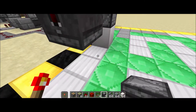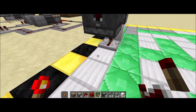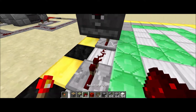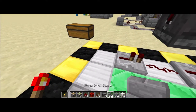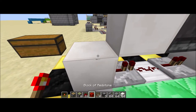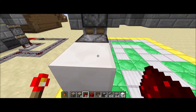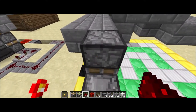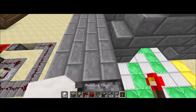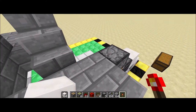To get the signal to our sticky piston so we can get our torch back, we want a repeater there and a repeater there with Redstone dust in the middle. Then we need to put a block behind the repeater and behind the observer with Redstone dust on just that block — you don't need it up here. That way, whenever we put our torch, it'll pop it off.